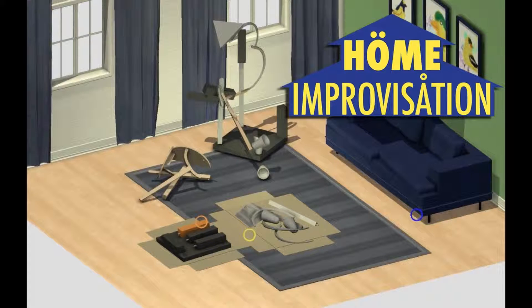Today we're going to try a game called Home Improvisation. It's a game created by a company named Stork Burnt Down — yes, that's the actual name of the studio. It's another Global Game Jam game I found recently while browsing Itch.io, a cool site you should check out if you're into indie games.